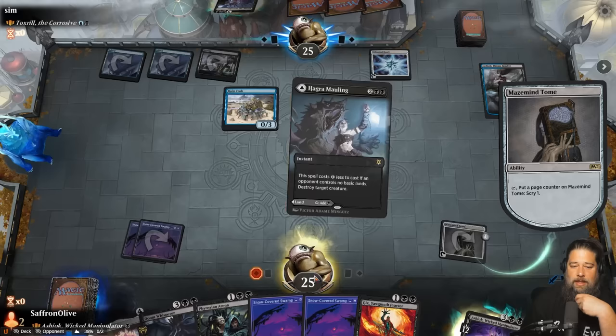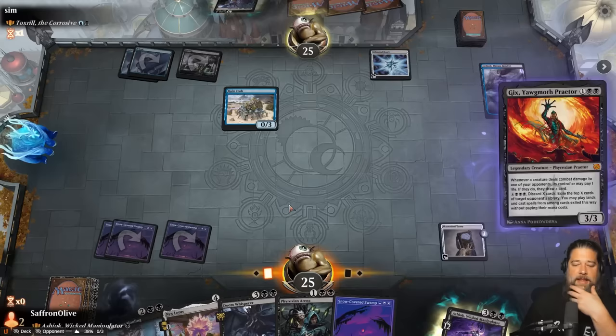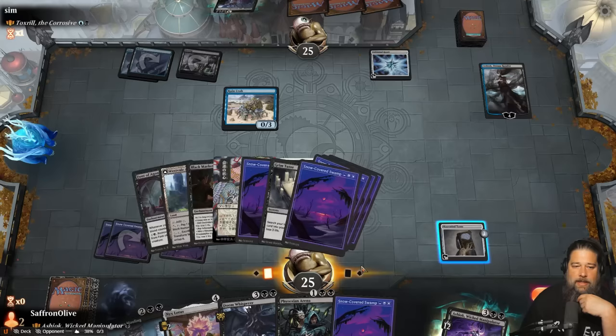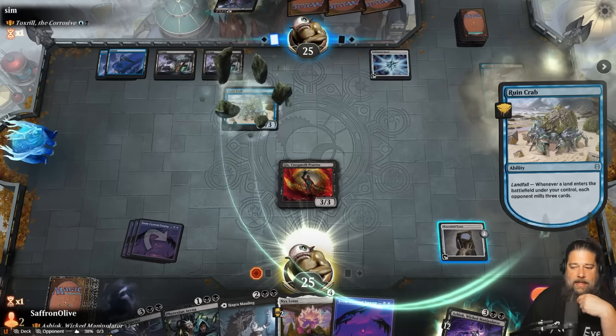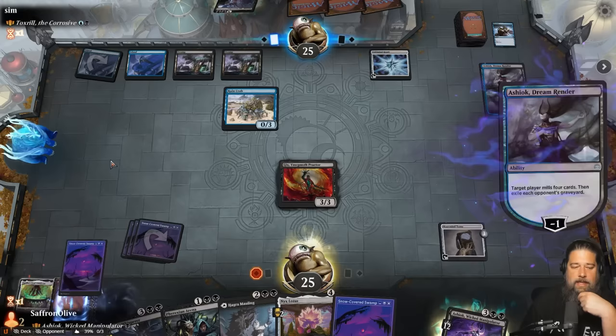Do we play Phyrexian Arena or Gix? Let's play the Gix - the upside is it can attack the opponent's Ashiok. Please don't mill our Citadel. We really need the Citadel. We also need removal for Toxral. Our opponent mills us, there goes our Soul Cauldron. Citadel might be sketchy this game because we're not going to have any cards in our deck to go with Ashiok. Although our opponent is putting a lot of cards into exile, which is kind of hilarious - that's almost helping us.